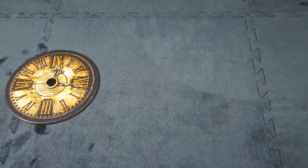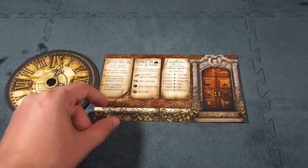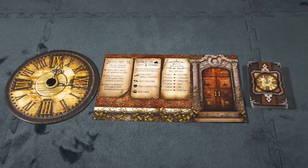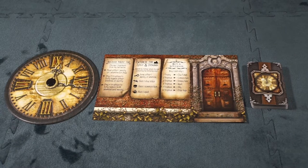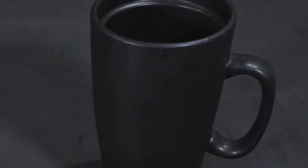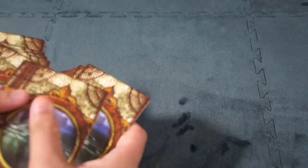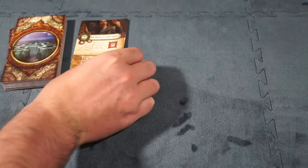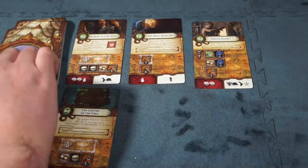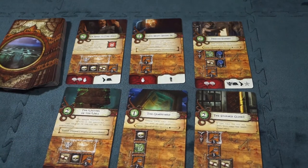Game setup starts by placing the clock, entrance sheet, and mythos deck next to each other, preferably at the top or side of the gameplay area so it is easily visible to all players. Pick randomly or choose an Ancient One to challenge. Place monster tokens in a cup to be randomly drawn throughout the game. Next, shuffle the adventure deck and draw six cards and place them in the center of the table.